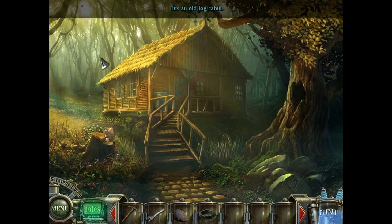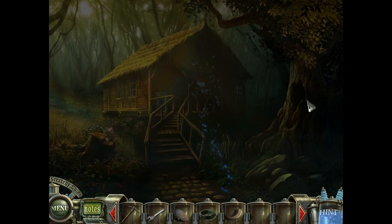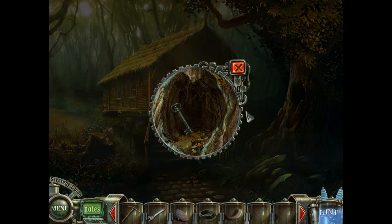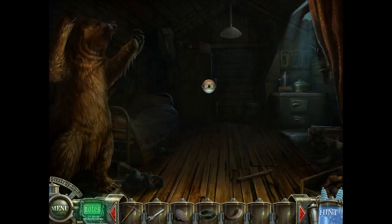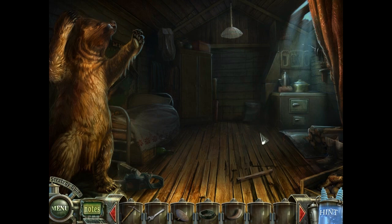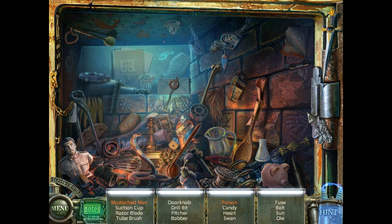Here is the old log cabin where we have the squirrel who is juggling. Squirrels can juggle, I guess. And we have a claw, but we need a key. The key is inside the haunted tree. So here we have a chainsaw, but it's out of gas. In order to get the gas, we have to solve another hidden objects challenge.